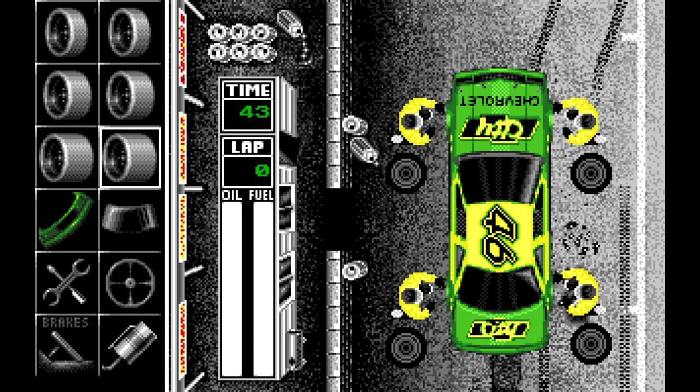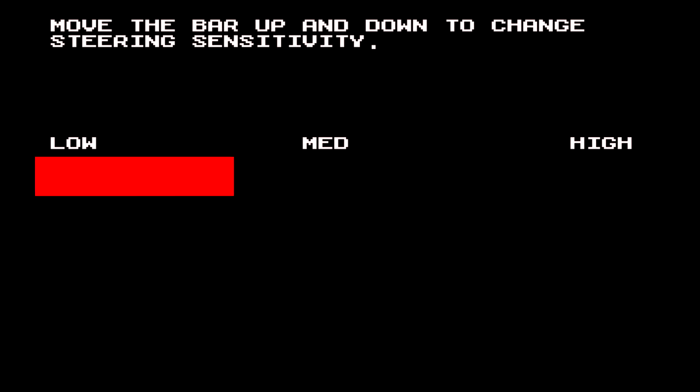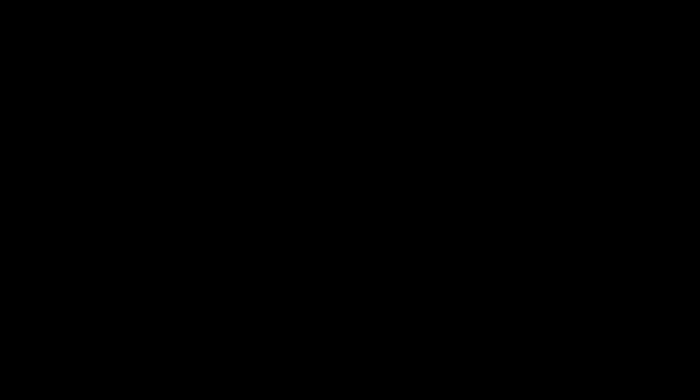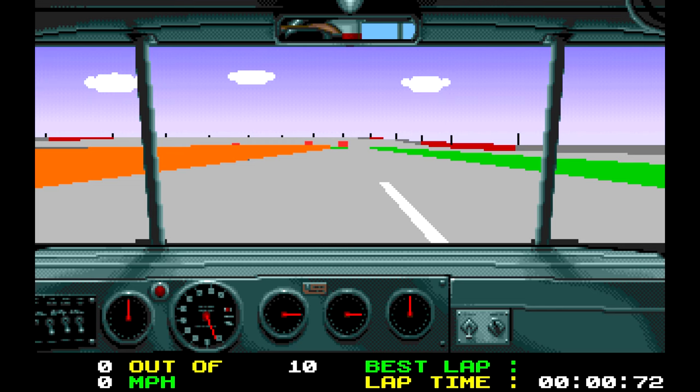Stagger means the tire would be taller rather than wider — you probably want the taller tires on the right side so the car naturally goes left. The bumper is to fix damage, and you can replace the windshield as well. There's a steering sensitivity slider — you can go out and practice to see how much sensitivity you need. Same deal with the brakes. I don't think you should be using the brakes very much at any of these tracks, so leaving that on medium is probably fine. And then lastly, we've got fuel. The pit stops are also timed, so you have to make decisions quickly.